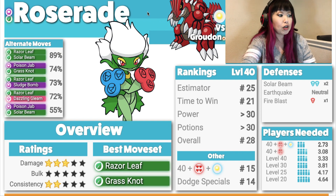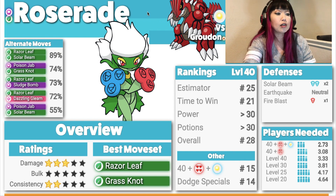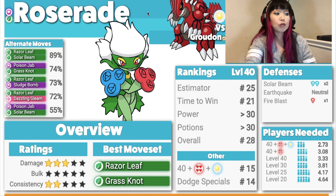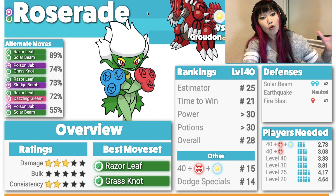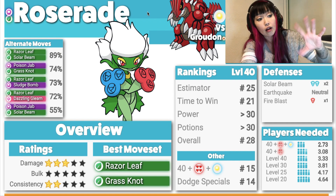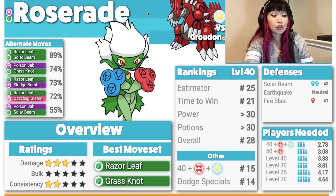Here comes Roserade: Damage 3, Bulk 0, Consistency 2. The best moveset is Razor Leaf — Bullet Seed is for PvP, not PvE; it's just a terrible move. Roserade double resists Solar Beam, Earthquake is neutral damage, and Fire Blast is a single weakness because it's Grass. If you or your friends can bring Mega Venusaur, it'll be useful. There are more Shadow Grass Pokémon out there like Vileplume and Executor — if you have any of those, throw them in. Just watch out for Fire Blast, but they'll be great options.